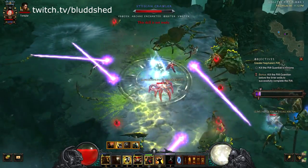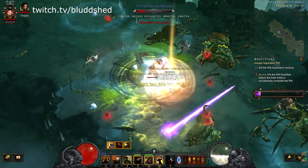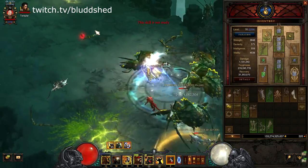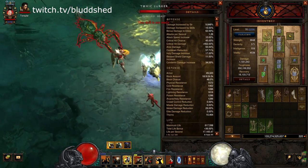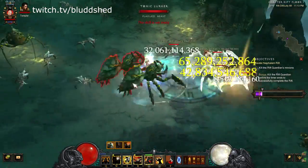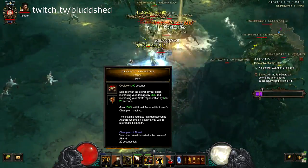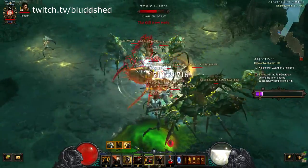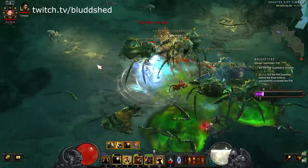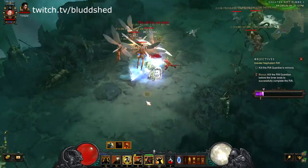There are elites here — we're immune to CC because of Akkhan's Champion. You want enough cooldown for permanent Akkhan's Champion; I think that number is around 55%. I'm not using Gogok or anything — I'm usually just watching my cooldown bar. If it's not up perfectly then you need more or less cooldown. You can see the progression — we're already doing really well killing density and grouping them up.